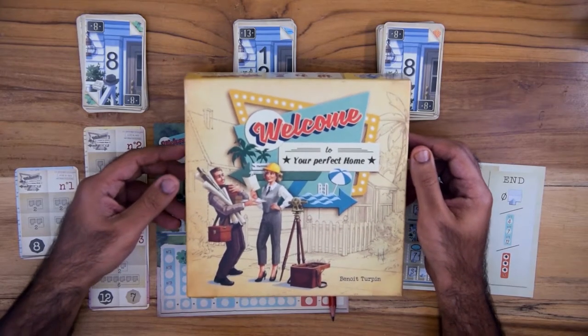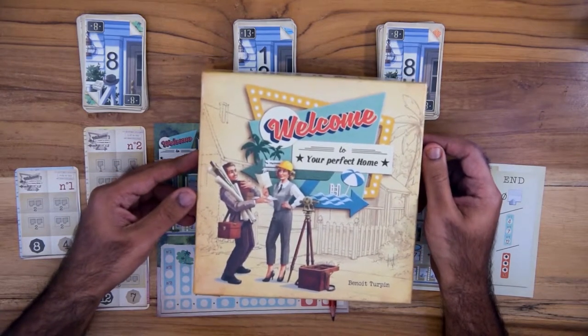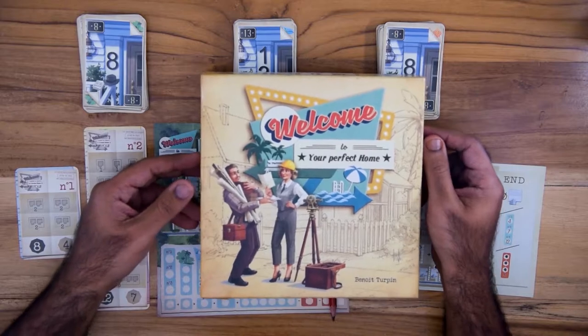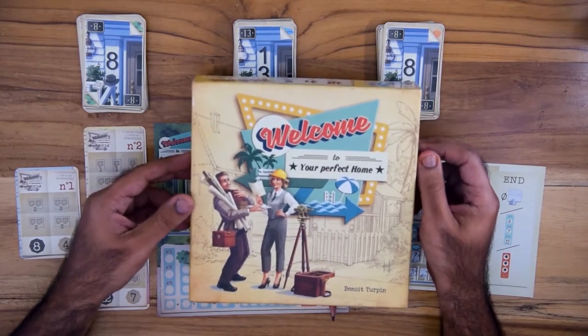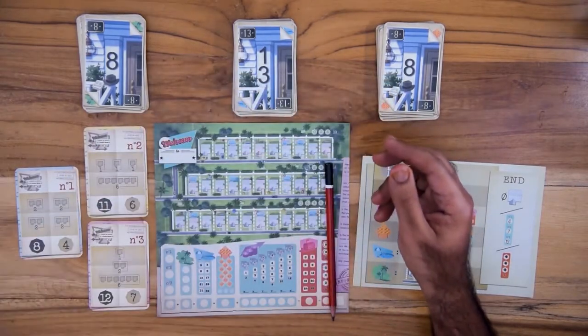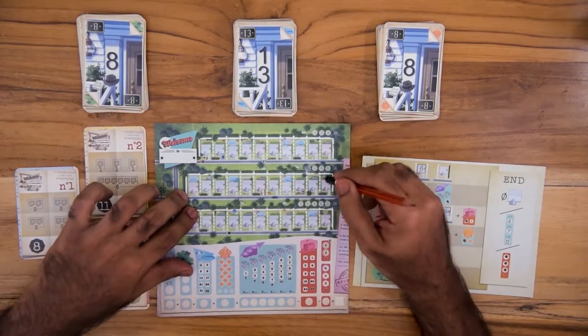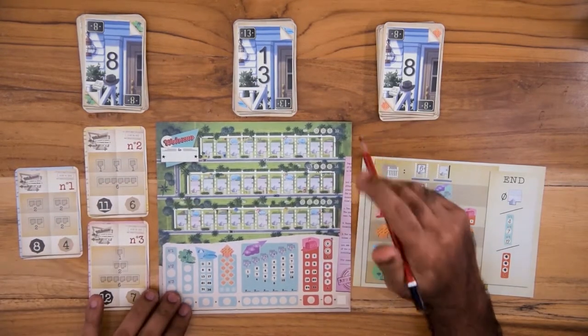Hello viewers, this is Sriram from the Boardroom. Today we learn to play Welcome To, a flip and write game designed by Benoit Thurpin and released by Blue Cocker Games. The game can be played by one to one hundred players. Welcome To is technically a flip and write game where you play as an architect developing housing estates across three different streets.